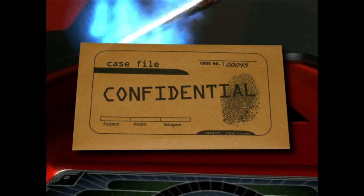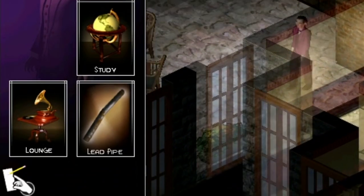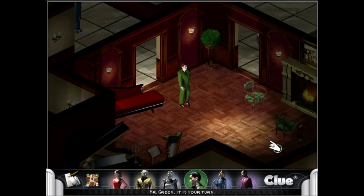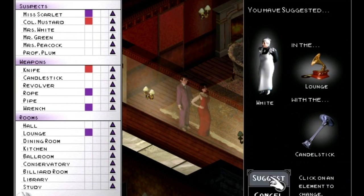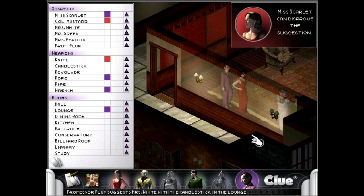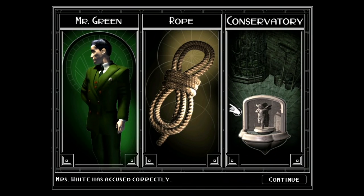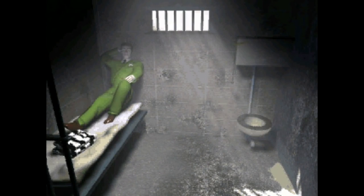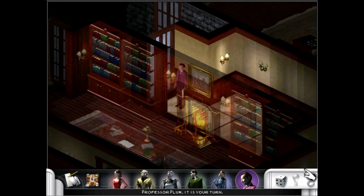Each character, room, and weapon has a card. One of each is randomly placed inside a sealed envelope — this represents the murderer, the weapon, and the location. The rest of the cards are dealt among the players. If you're holding the lead pipe card, you know it's not the murder weapon. So you venture to a room you don't have a card for, accuse a person you don't have a card for of murder, by way of a weapon you don't have a card for. If someone has one of those cards, you'll get to see it privately, and then you know not to guess that card again. The first person to find the correct combination of the three cards is the winner. It's not really about finding clues at all, but I guess 'Process of Elimination' just isn't that great of a board game title.